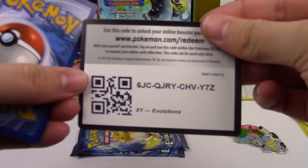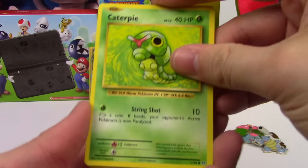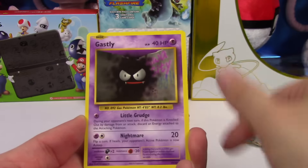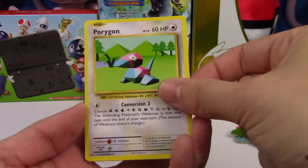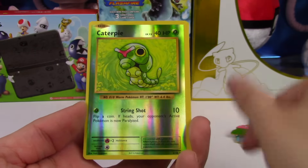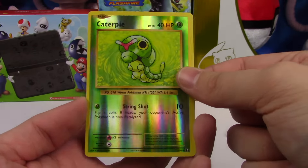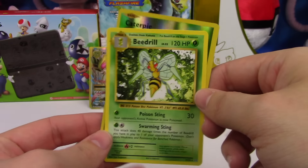Go ahead and take another Evolutions code. A Caterpie, Ghastly, Diglett, Charmander, Full Torb, Porygon, Pidgeot Spirit Link, a Nidorino, Caterpie — whoa, these are pretty miscut. And just a Beedrill Regular Rare.